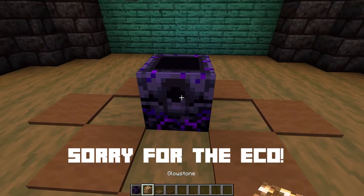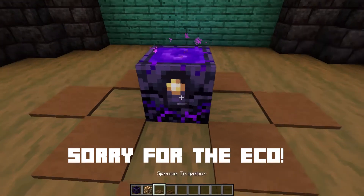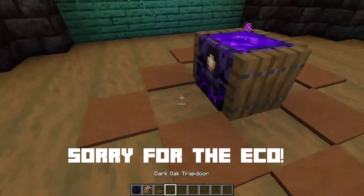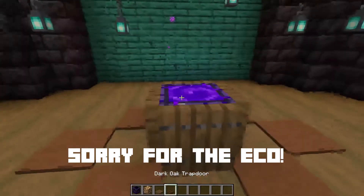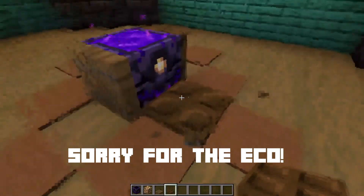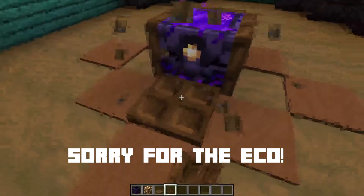Place one respawn anchor and put four bits of glowstone, or as many as you want. Then you can surround that respawn anchor with some trapdoors. It could be either spruce or dark oak — anything without the holes in the middle will work.